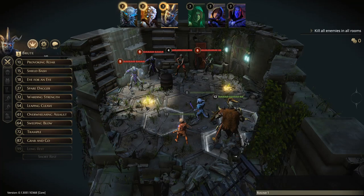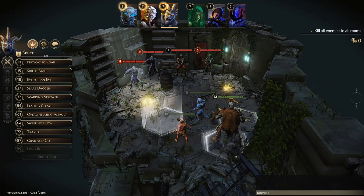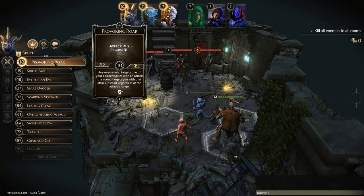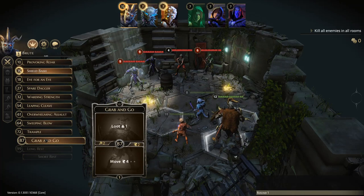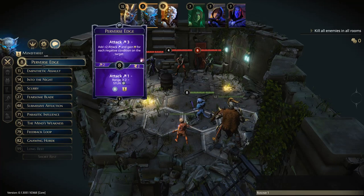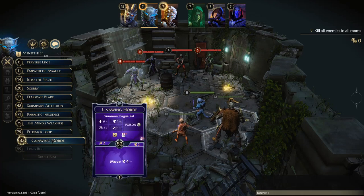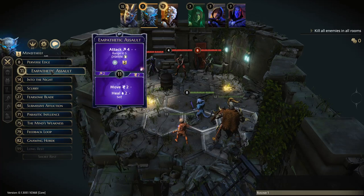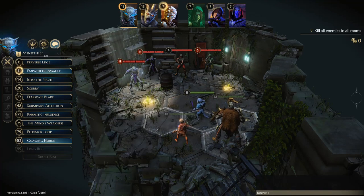I've gone for the default cards — only because I forgot to change them. We've got three elites: an archer and two guard elites. We want to be going first, so let's go with Shield Bash. With the Brute we'll go Grab and Go — that's a good way to start. For the Mind Thief we'll summon the Gnawing Horde, and we've got a disarm as well — that's a fairly strong opening.